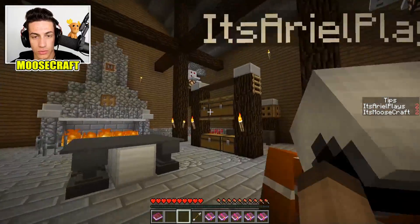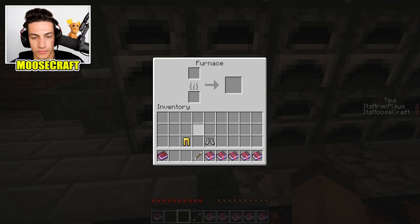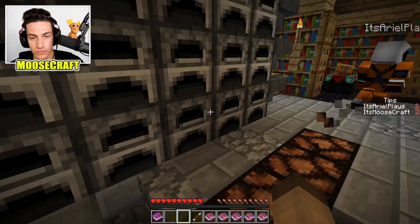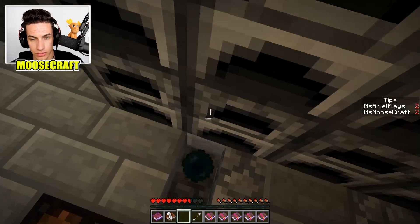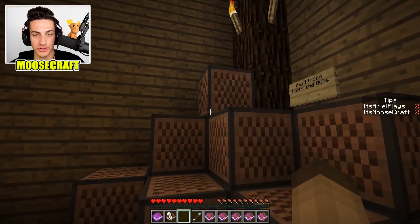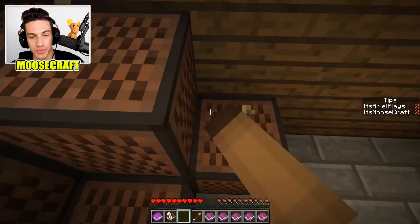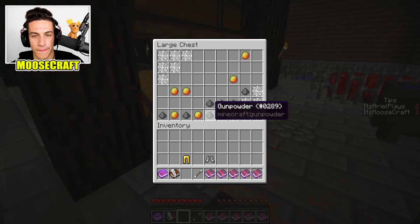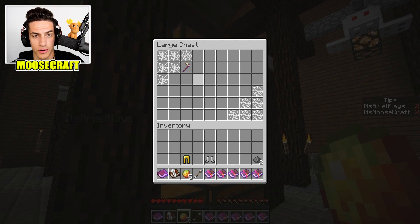I think we probably gotta fix this. Give me your ender pearl — I'll give you all of them. They keep disappearing. Read those books and quills. Here's another one: can you remind me to make more fire resistant potions? Also, I messed up making some banners — could you wash them off? But don't use my sink. I like my sink.